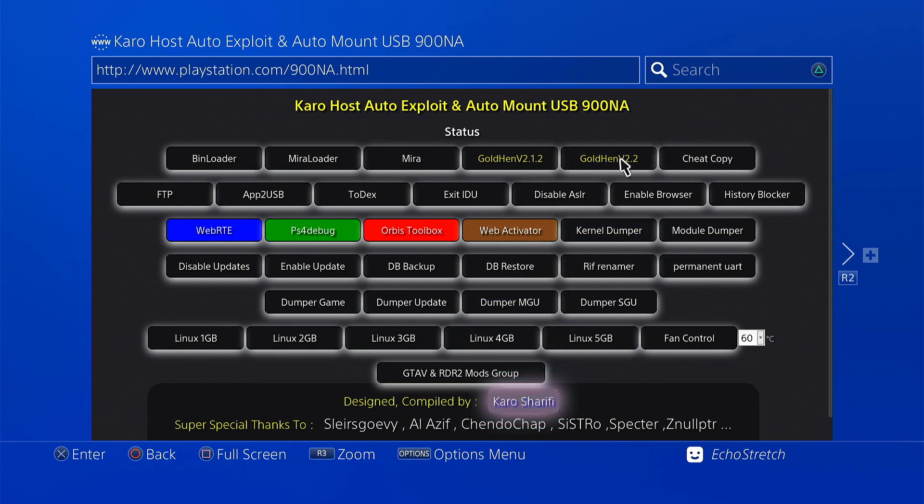So we do have GoldHEN 2.2 as well as GoldHEN 2.1.2. You can pick whichever one you want. For the video, I'm going to go ahead with the latest, which is 2.2. Go ahead and select it — give it a few seconds and it should pop right up.